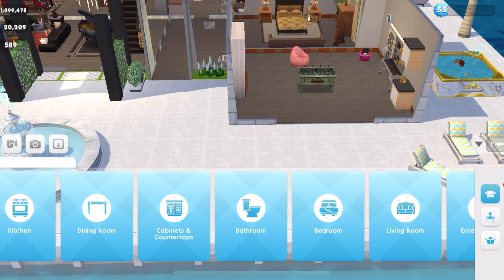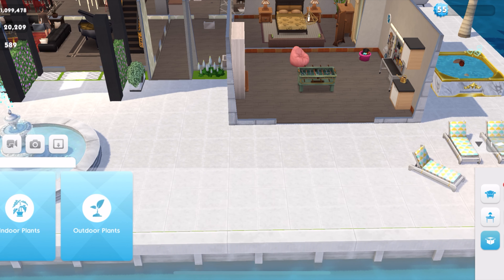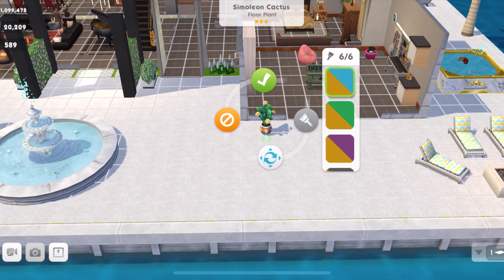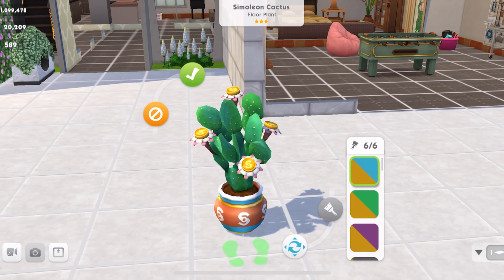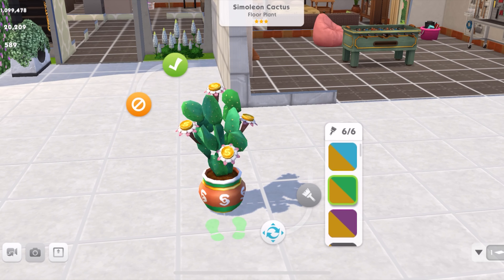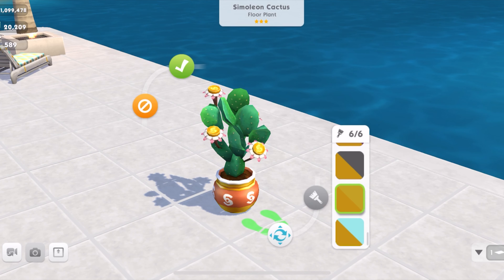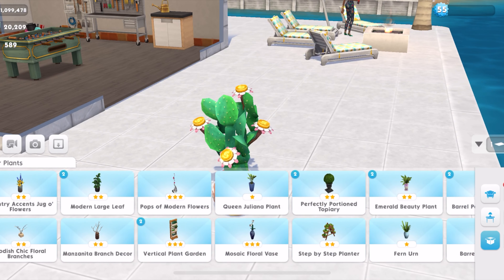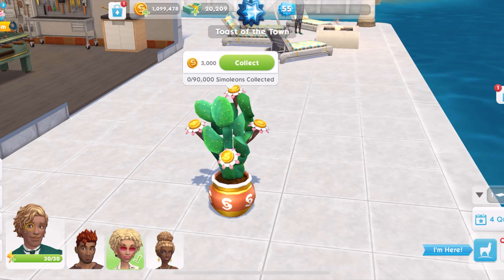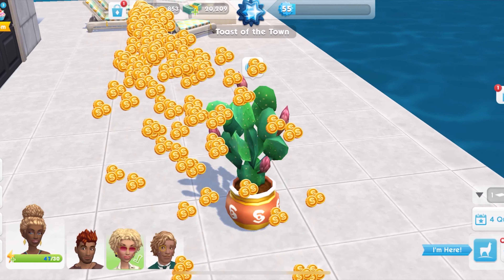Let's bring out the cactus plant. I'll try indoors — the money grows on trees one was indoors too. It's the simoleon cactus, gonna place it out here, and let's look through the colors without having to find a spot for it indoors. It's quite bulky. The gold one looks more like it to me — we're talking about money, so gold works. Blue rim, gold, black — sticking with gold. Gold for the money, honey!